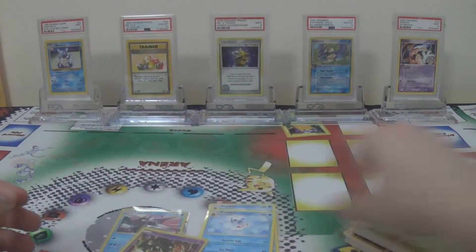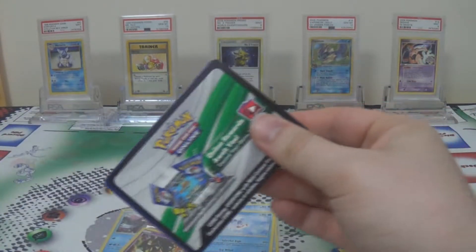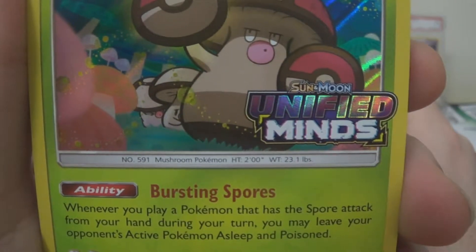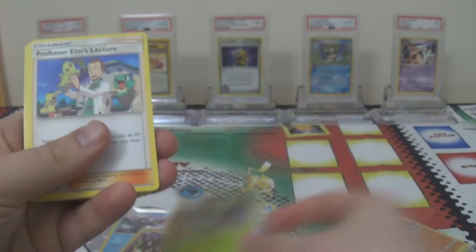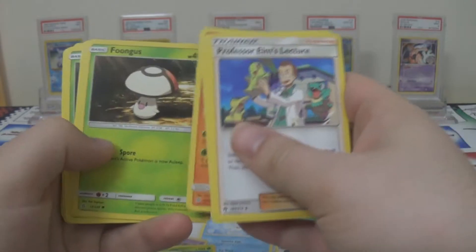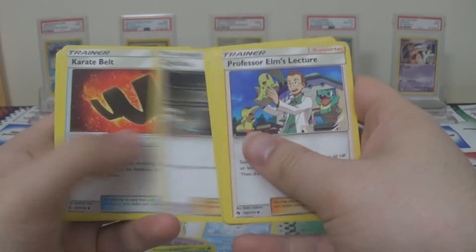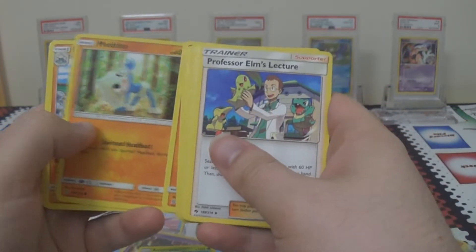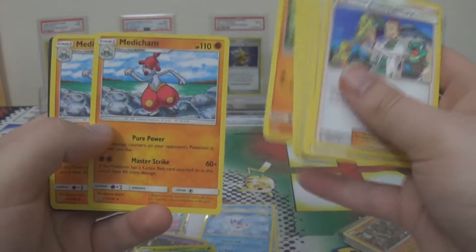Now let's open the Amoongus one. We have the Amoongus promo there — very nice artwork again. You can see some Foongus hiding behind him. Unified Minds stamp, this is Blackstar promo 202. I'm not sure if one of these promos was much more playable than the others — with some pre-releases there's one out of the four you're really desperate to pull, but in this one I'm not sure. We also have the Fighting type Terrakion one, and the rare in this half is Medicham, who is always a regular rare in the set — so not an exclusive.